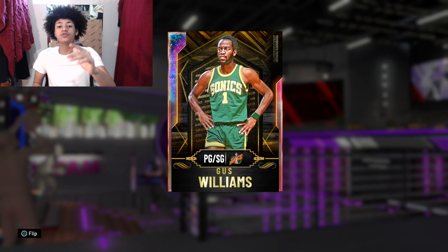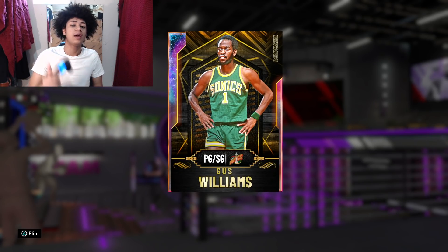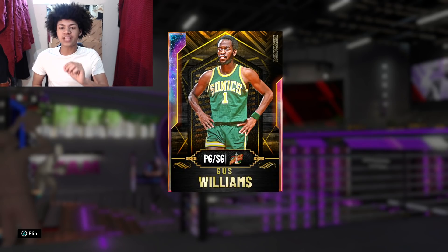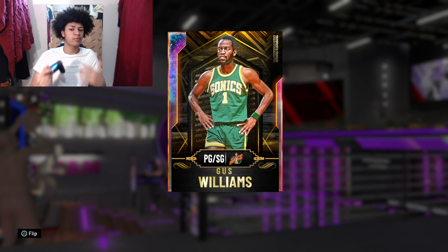I don't have the opal Gus Williams or pink diamond Fred Brown yet on my squad, so I want to give a quick shout out to my homie Angel for letting me hop on and record gameplay with his Gus Williams card. Big time shout out to Angel for making this video possible. Now let's take a look at this man's badges and attributes, then walk into the gameplay and see if this card is worth grinding for — and I'm pretty sure he is, because he's the first opal on Triple Threat boards.